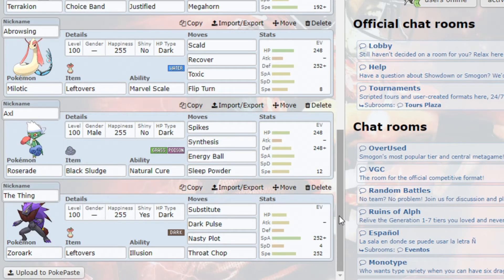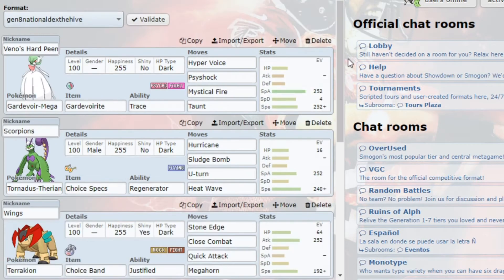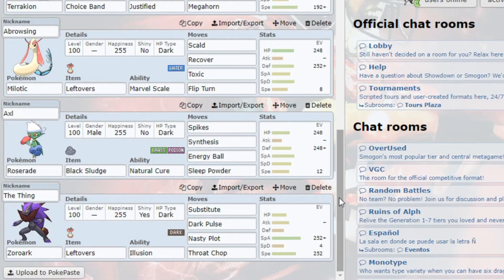And lastly I have what is probably my most elaborate set — it's my Zoroark. I'm Modest with max Speed, which gets me to about what I needed for Porygon Z. I might as well get there since bulk wasn't mattering too much. I'm running mono-attacking Dark Pulse pretty much, with Substitute, Nasty Plot, and Throat Chop.